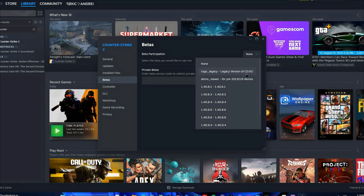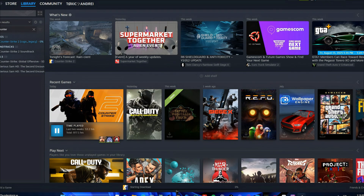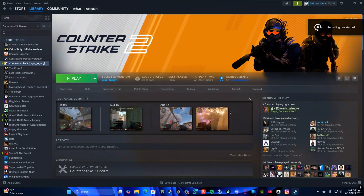Then you'll have to click on CS:GO Legacy — the legacy version of CS:GO. As you can see, the game is automatically going to start installing. See you after the install is ready.